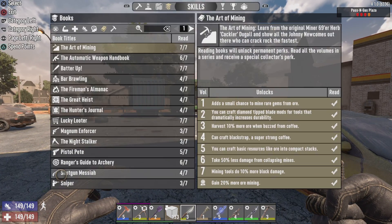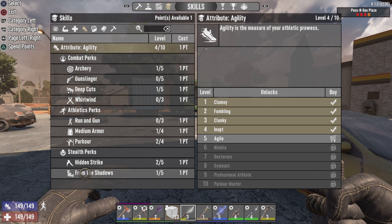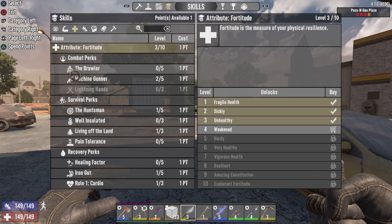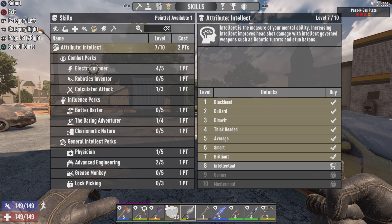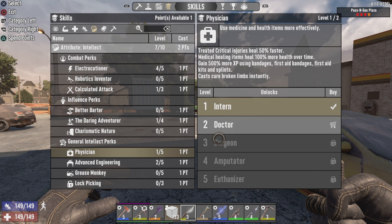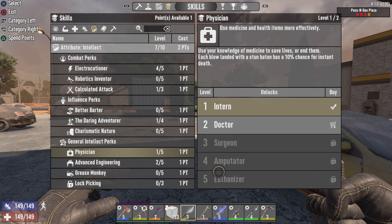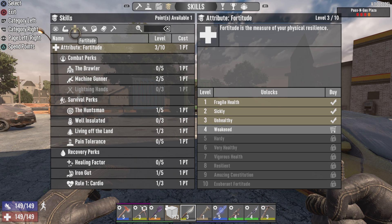Let's take a quick moment to spend a skill point. I think we should stick with the sneaky-deeky stuff — into the shadows. Actually, not so much. I put a point into cardio. Electrocutioner is at four or five and I don't think I can put another point in right now. Daring adventurer I took one point in it. Physician does something — yeah it does stun baton, and if you get it all the way up there's a 10% chance for instant death. I do want to level up machine gunner again.